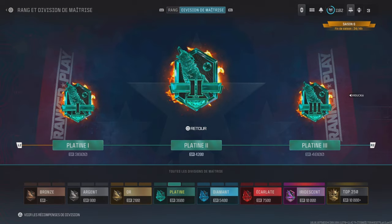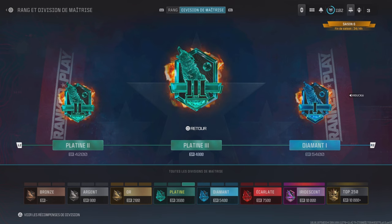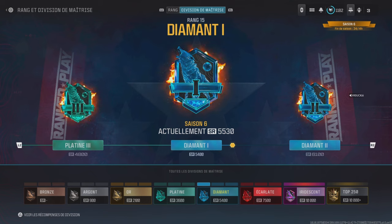Grosso modo, pour passer les différents paliers du platine, vous devez gagner à chaque fois 600 SR — pour passer de Platine 1 à Platine 2, pareil pour Platine 2 à Platine 3, pareil pour Platine 3 à Diamant 1. Ce qui fait un total de 1800 SR rien que pour la zone platine.